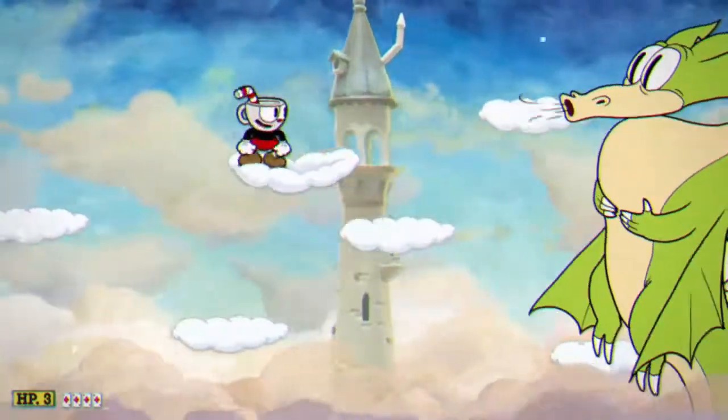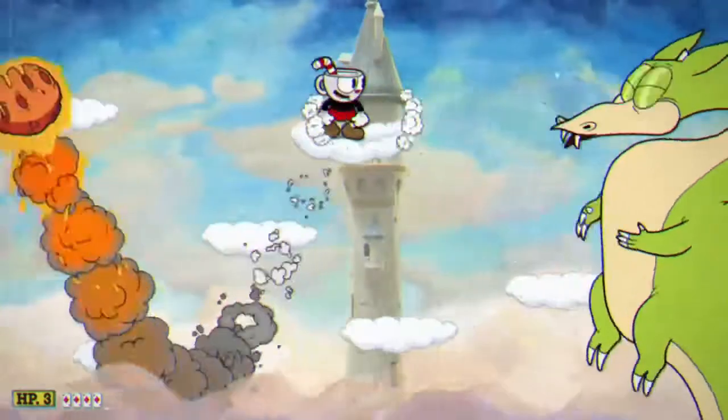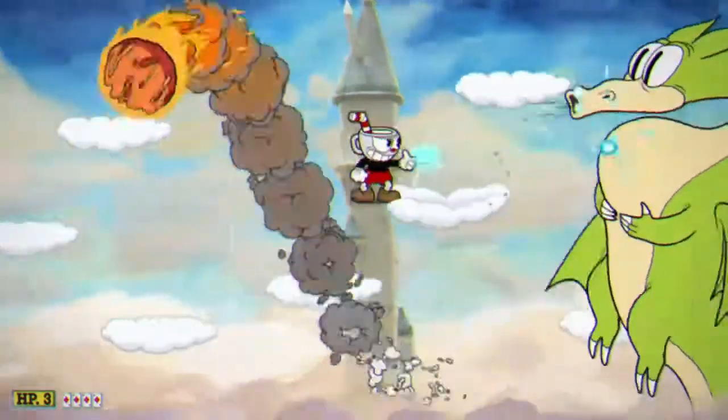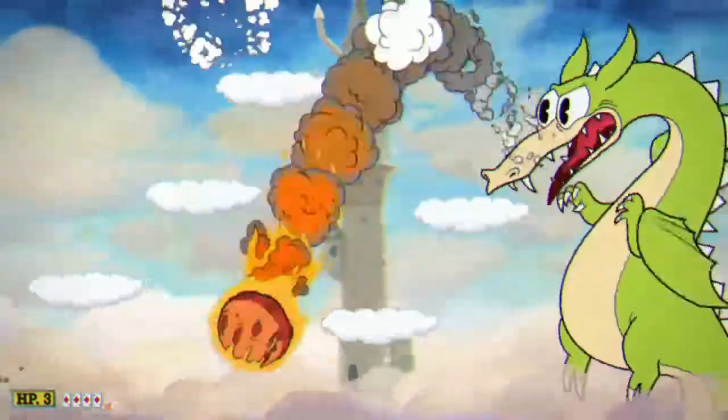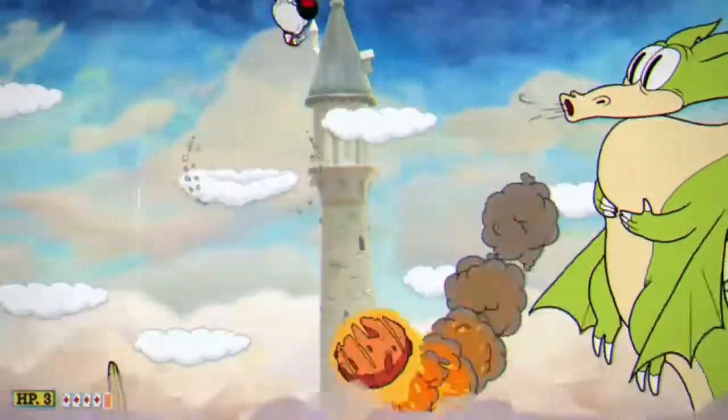Once we've done enough damage in this part he'll now start firing these fireballs which will come in sets of three. They alternate — so if he fires the first one up, the next one will be down and vice versa. The easiest way to avoid these is to smoke dash through, but you can also jump through the ceiling to go above them.